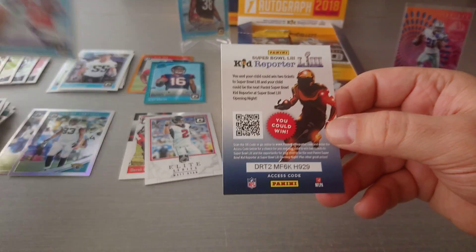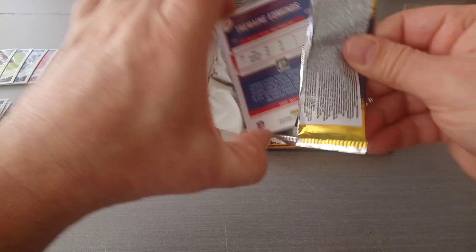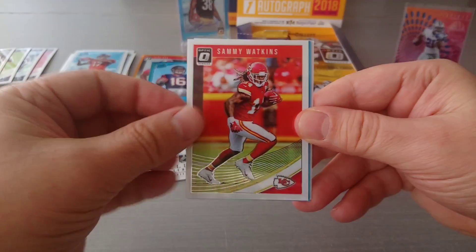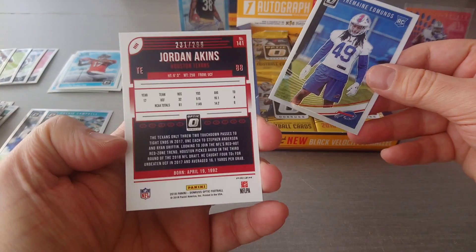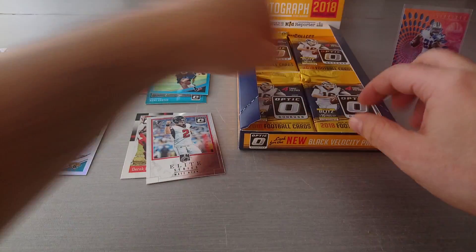DeShawn Hamilton rated rookie. Then Alex Smith, Sammy Watkins, a blue Jordan Atkins 231/299, and Tremaine Edmunds as the rookie.